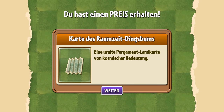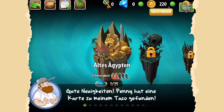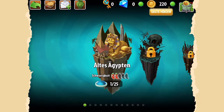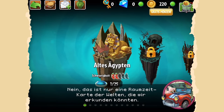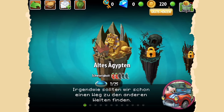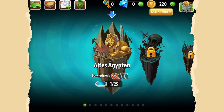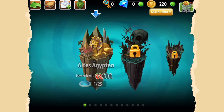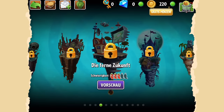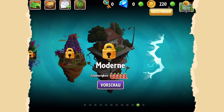Habt ihr keine Karte zu meinem Taco gefunden? Nein, das ist nur eine Raumzeitkarte der Welten, die wir erkunden könnten. Mehr oder weniger Piraten und Cowboys. Irgendwie sollten wir schon einen Weg zu den anderen Welten finden. Für den Anfang geht es aber ins alte Ägypten. Ich möchte euch kurz das Menü erklären. Das sind die verschiedenen Welten, die wir aufschließen können, die verschiedene Schwierigkeitsgrade haben, in denen wir unterschiedlichste Zombies bekämpfen und unterschiedlichste Pflanzen kriegen.